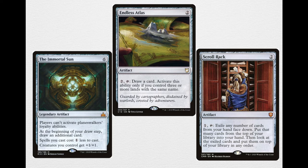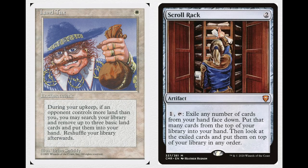On the right-hand side is Scroll Rack — a 2-mana artifact. Pay 1 and tap it to exile any number of cards from your hand face down, put that many cards from the top of your library into your hand, then look at the exiled cards and put them on top of your library in any order. This pairs with Land Tax as a classic two-card card advantage engine for mono-white: Land Tax puts three extra basic lands into your hand each upkeep if an opponent has more lands than you, and Scroll Rack lets you set aside those lands to essentially draw that many cards instead.